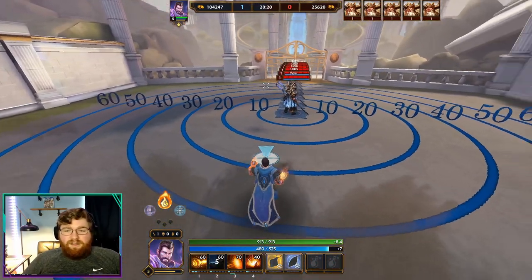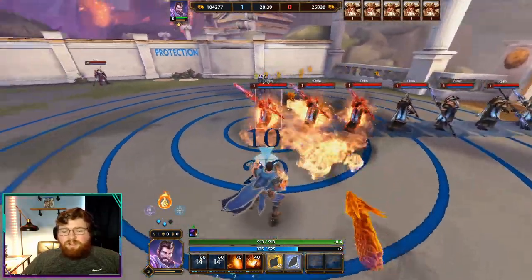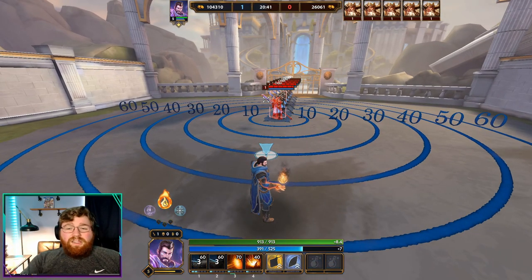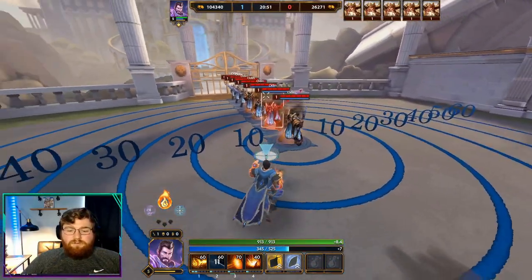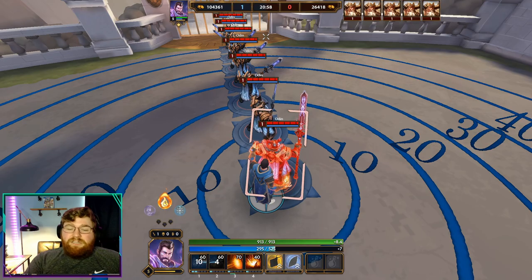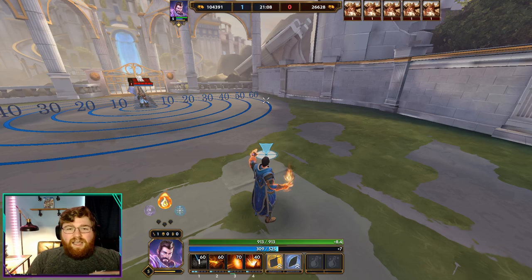Your bread and butter combo for fire stance is the same structure as void — two and then one. You put your two down, and then you try to one the people in it and wiggle around to make yourself harder to hit. The reason this is the riskiest stance is that your best wave clear requires you to hug the front minion with your one, putting yourself at risk from the enemy mage and assassins. But it's your highest kill potential stance.